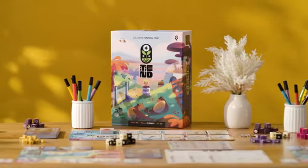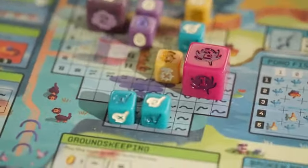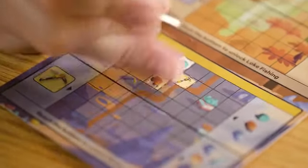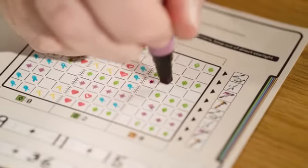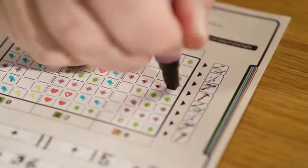What's up everybody, thanks for being here. This is the Tend Kickstarter. Tend is a flip and write board game for one to six-plus players. It's a farming game — you're going to be chopping and mining and fishing and planting and harvesting, collecting a bunch of goods and putting them into your cargo manifest, which will score you points at the end of the game.